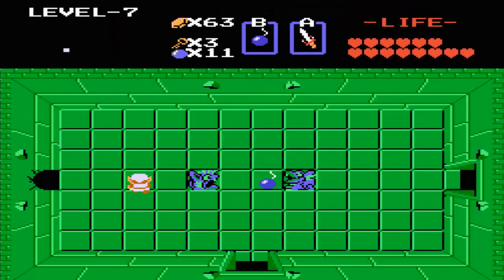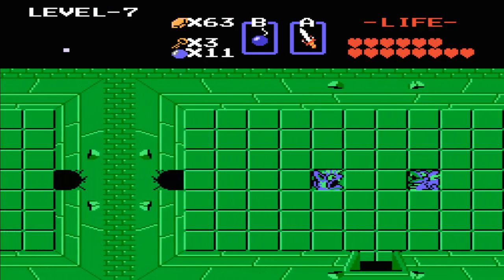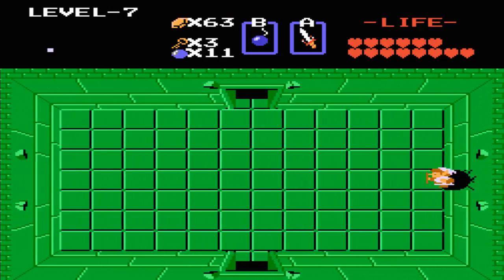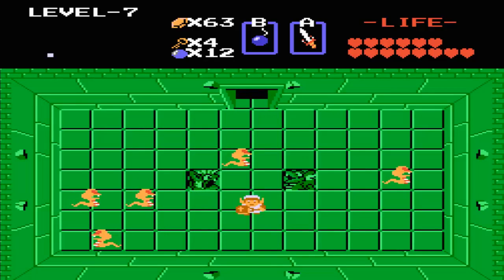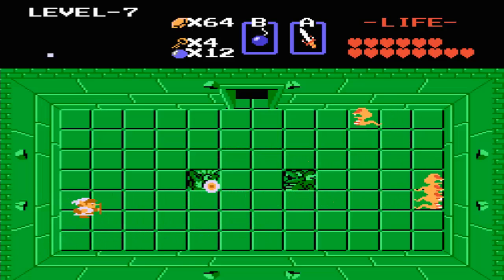We're going to bomb through this wall without getting hit by the lasers. Destroy all these keys and then you'll get more bombs. I was in the exact centre so I didn't even have to bother walking towards it. This room — you can defeat these enemies if you want, but you don't have to. I'm doing it so that I can get more rupees.